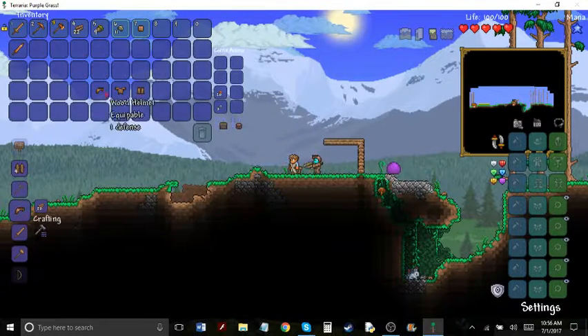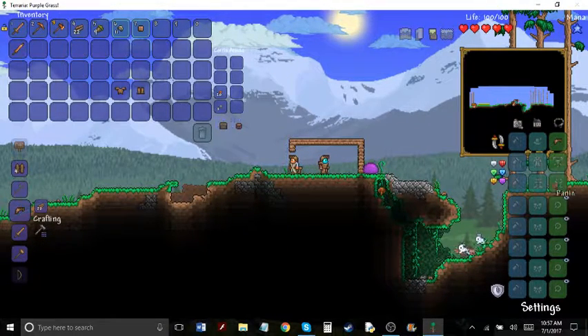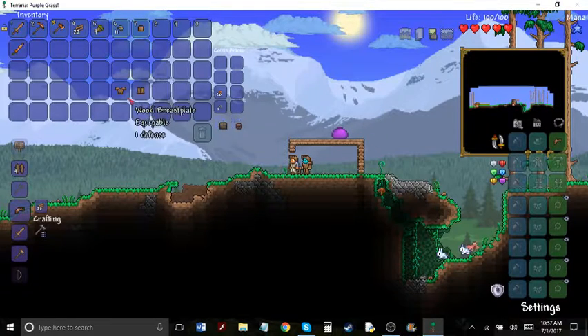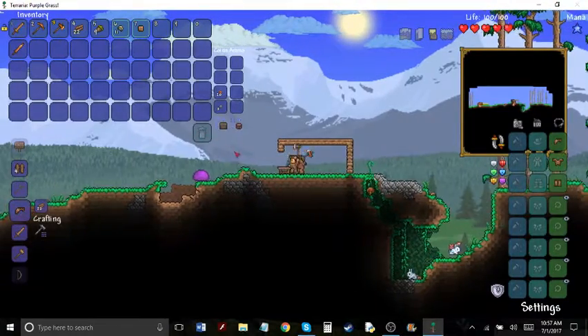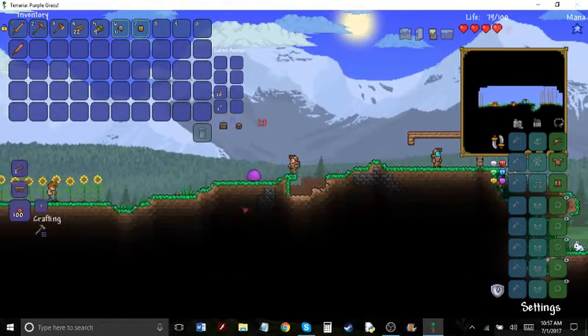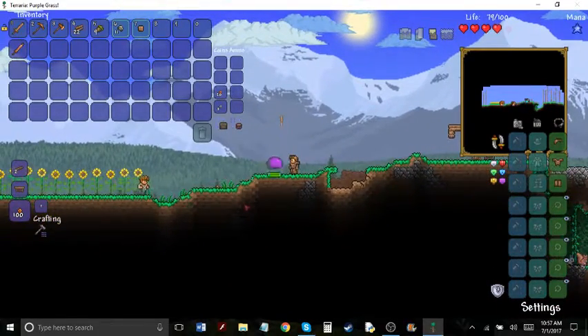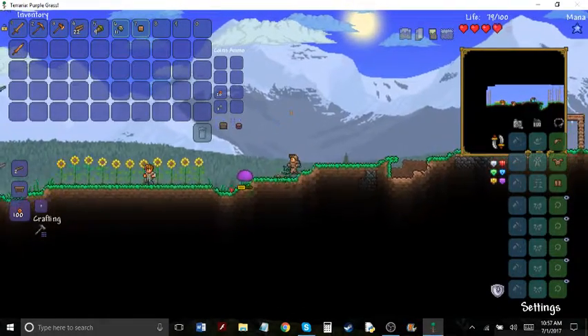I'll equip a net. I equip over here. I equip this over here. And this. Why am I swinging with my axe? It's like 10 million damage to me. Everything's tough in hard mode.